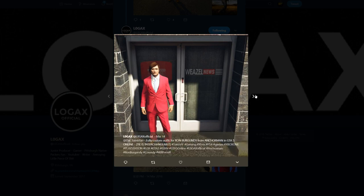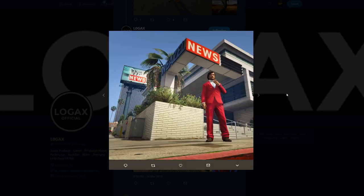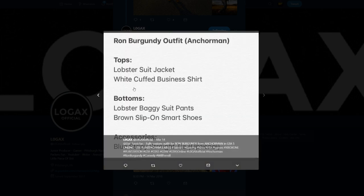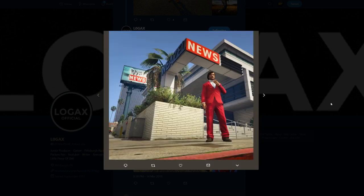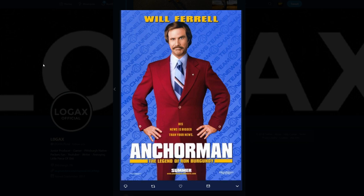The other outfit from him is Ron Burgundy. I totally wish we could use the Weasel News vans as personal vehicles because that would compliment this outfit so much better. You can see him standing in front of the Weasel News shop. Ron Burgundy's outfit is fairly simple — it's the red suit and red pants, some other stuff, but for the most part very simple, and it does look like Ron Burgundy.